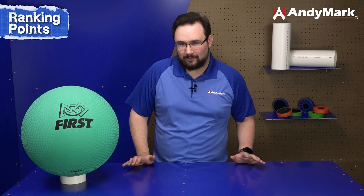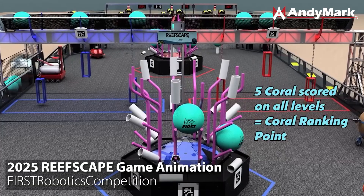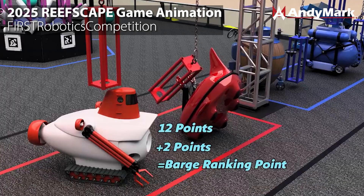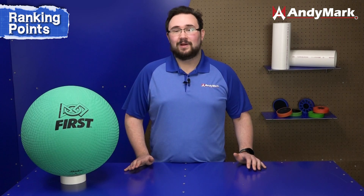In Reefscape there are nine available ranking points in a given match, an increase over the six previously available. Both alliances can get a ranking point for scoring five coral pieces on each of the four levels of their reef. Alliances can also score a ranking point by scoring one coral on the reef in autonomous and having all robots move off the starting line. There's also a ranking point for scoring 14 points on the cages during endgame — a deep cage is worth 12 points, a shallow cage is worth six, and parking in the barge zone is worth two points. Additionally, winning will get you three ranking points and a tie will get you one.